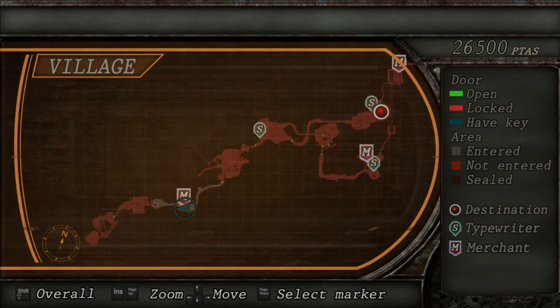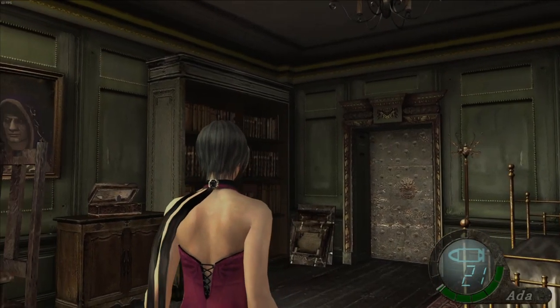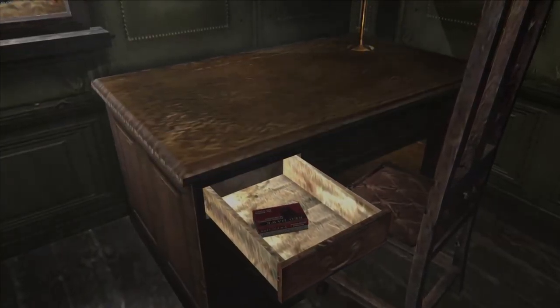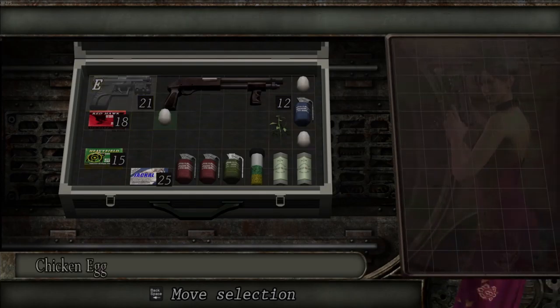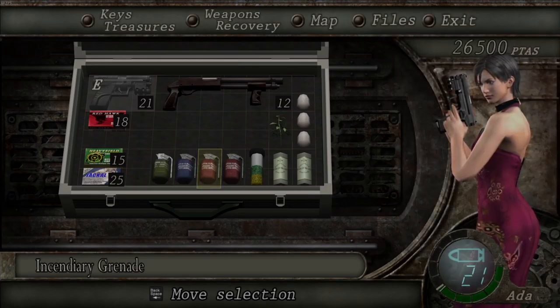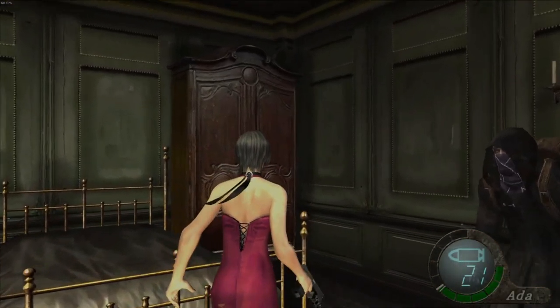This mission is a really long one — might need two parts. Let's grab the chicken egg and loot all of these drawers because you never know what you'll find. Checking what we had at the end of the last mission — we've got a few things, and we like having things.